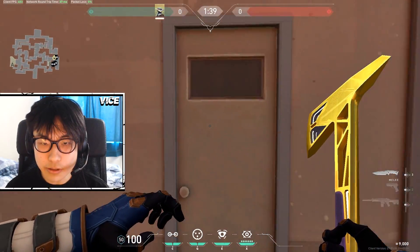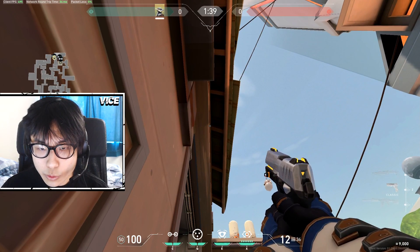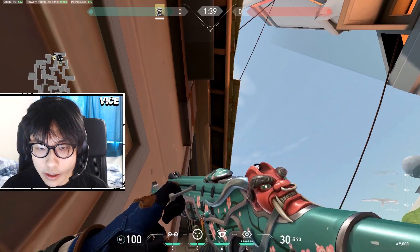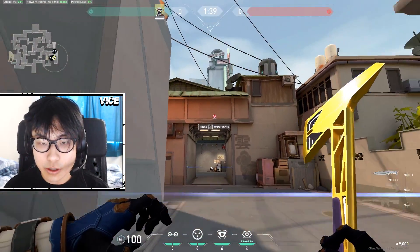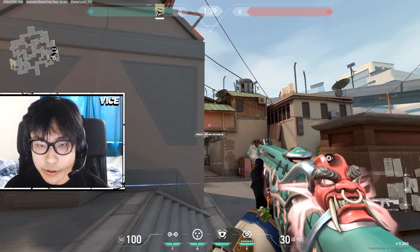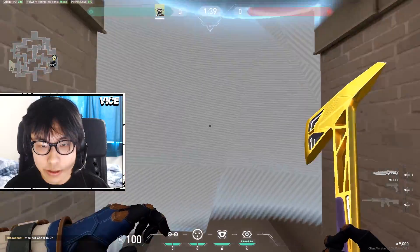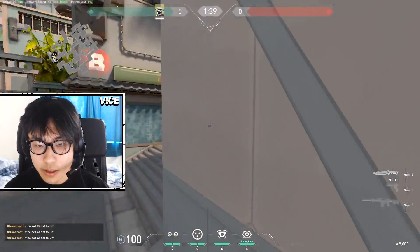Generally I would come into this door here, aim at this wooden bar, and throw the cage so it lands on the roof — which is what you want. Basically if you think they're coming to your site, you can pop the cage, see their feet, and it's very hard for them to see you. It's basically a one-way cage that can get you some kills if you time it right.